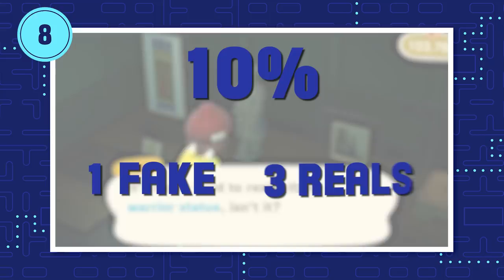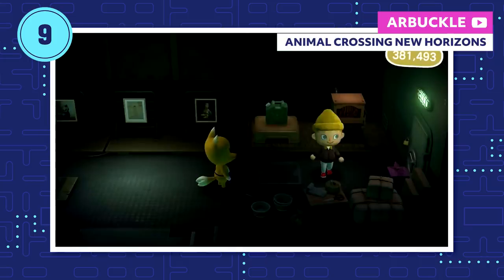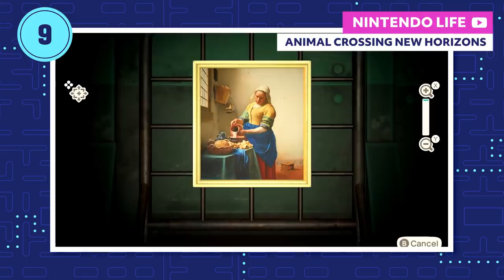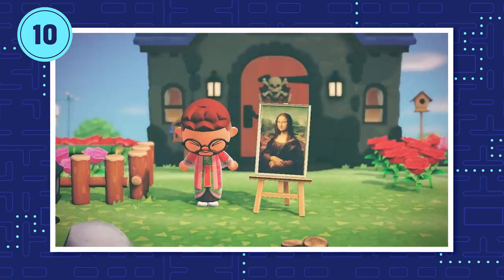Even if you spot the real deal every time, it's going to take a while to fill your art wing. Statistically speaking, there's only a 20% chance that Redd will be selling a real painting or sculpture that you don't already have. New Horizons will give you the same real painting twice — it would, and it does. Remember, you can only buy one piece of art per visit, and Redd will quickly state there's no refunds. Blathers won't accept fake art into the museum, and Timmy and Tommy won't even buy them from you. At least you can decorate your house with them — just don't invite any art critics over.